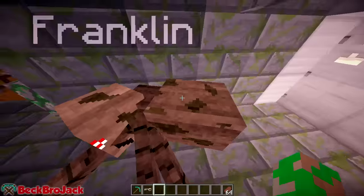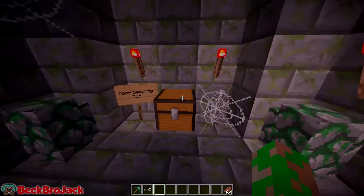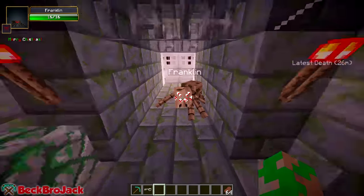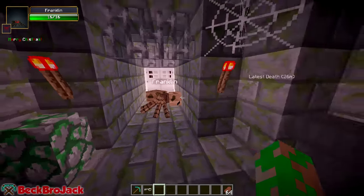You try and lock me out of the mod showcase house, and then you try and lock me out of your den. Franklin, you're just a crazy little spider, and it looks like we have the door security mod. It all makes sense now, buddy. You're one clever son of a gun, but you can't keep me out forever.